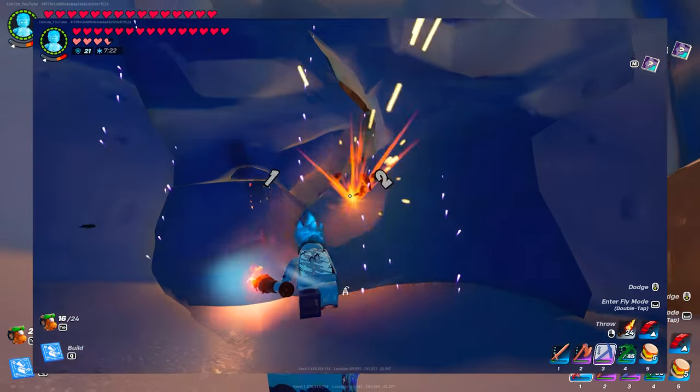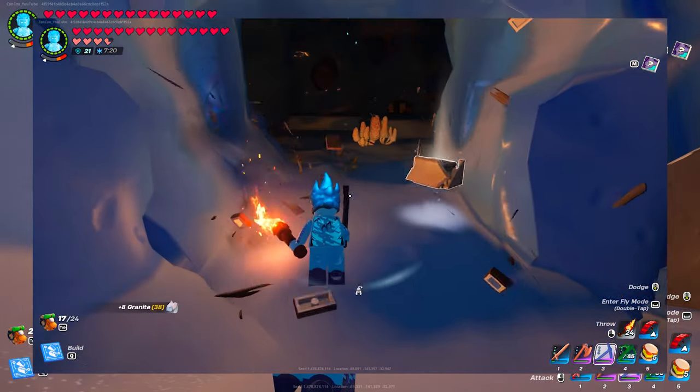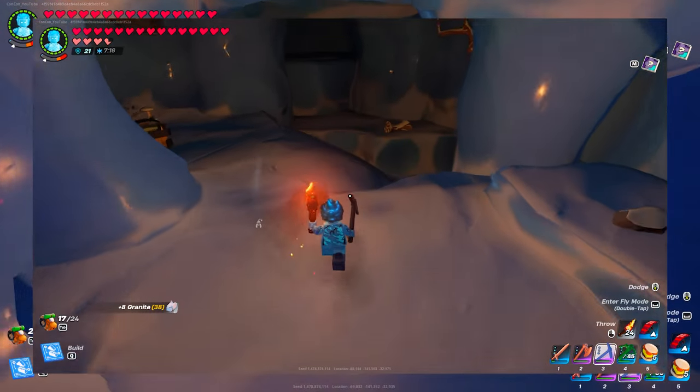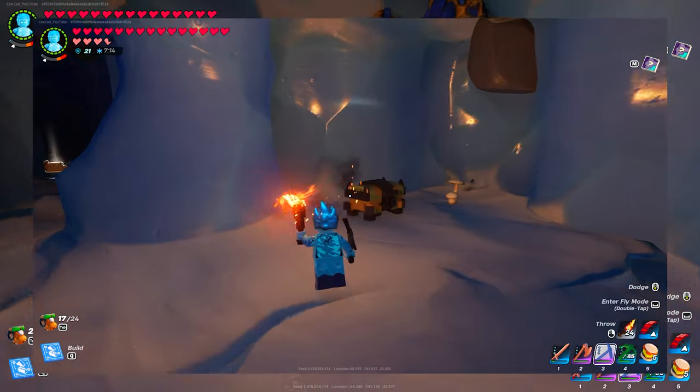There was a secret ice wall over here with cracks in it, as you can see on the footage I'm displaying on the screen right now. You basically break through this wall, and in here I was able to find cheese in a chest.